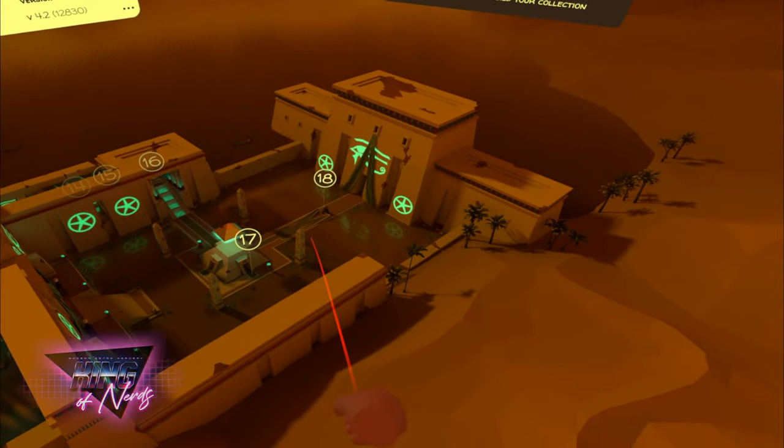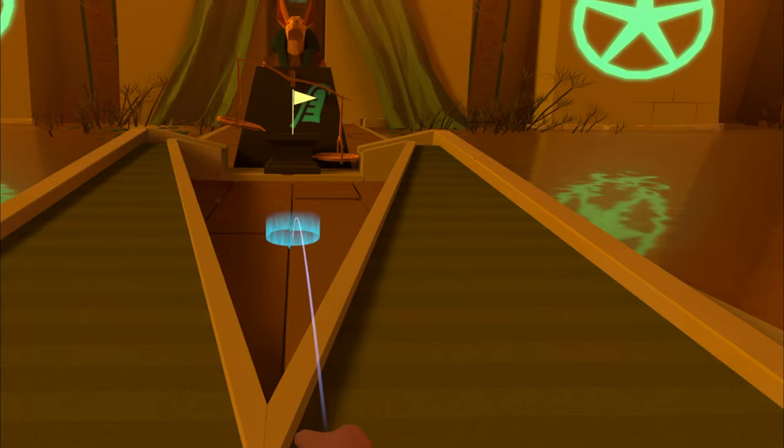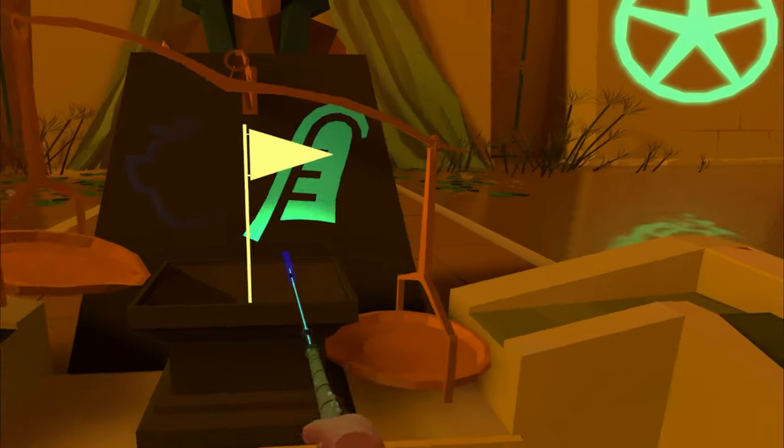Back to the scorecard. We're going to aim at hole number 18, right in front of the scales. Go ahead and approach the scales, and you'll see the next clue right there.